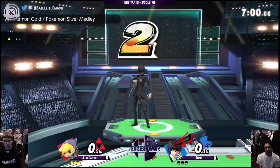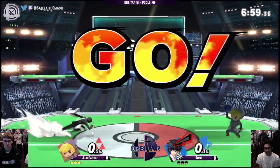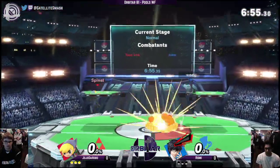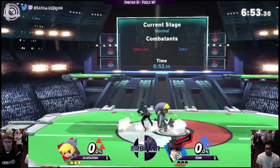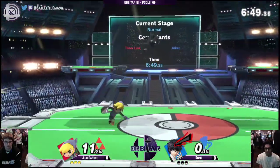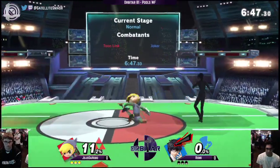We're going to get into the mash here. He's doing a lot of aggressive running. Rumi's probably going to have to rush it down. Toon Link never really has to approach because he's kind of got all the projectiles.